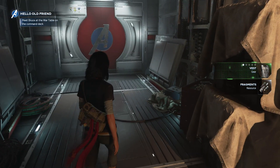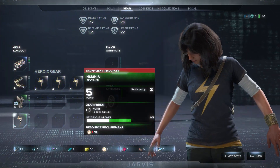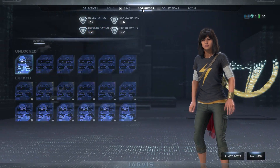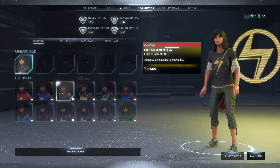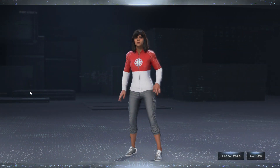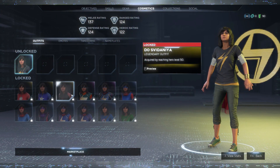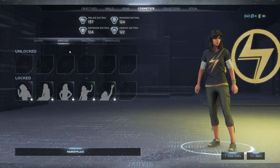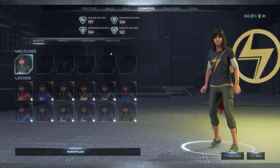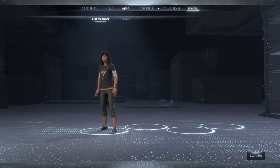Got a new vest here and some fragments. Let me check that one first — this is level six, so I don't need to change. Let me check my cosmetics then. Let me try to preview this one. Okay, show the details. How am I supposed to unlock this outfit, man? Still have no idea yet. Anyway, heading to the collections right now.